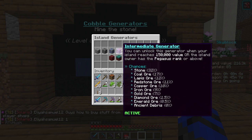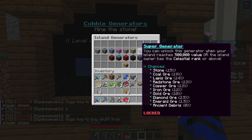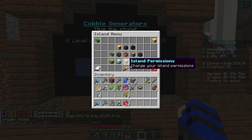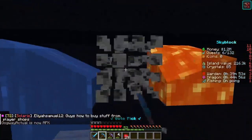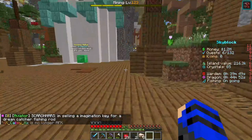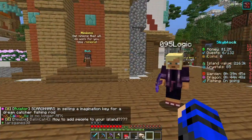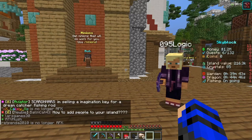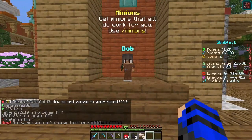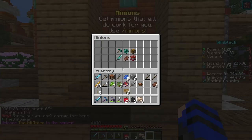You would start with the default generator obviously, and for every fifty thousand island value you get, you would unlock a new generator. As an example, this is a basic setup for a generator.